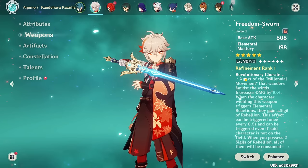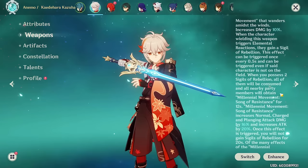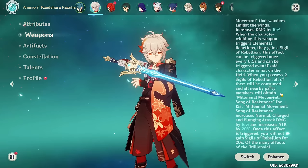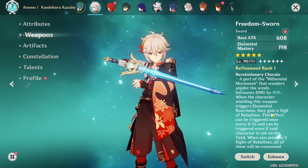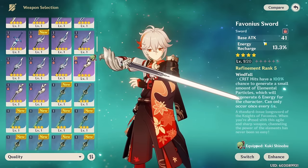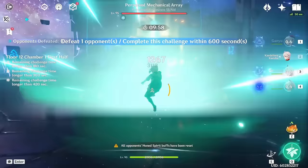Kazuha's best-in-slot weapon is the Freedom Sworn — it's made for him, giving almost 200 elemental mastery, increasing personal damage, and buffing the team's normal, charged, and plunge attack damage by 16% as well as their attack by 20% when Kazuha triggers elemental reactions, which is very easy to proc. That said, the Favonius Sword is often the best alternative. It gives over 60% energy recharge at level 90 and generates white particles on crit, providing energy for the whole team.